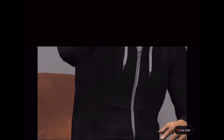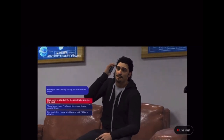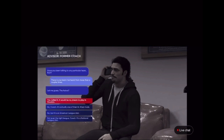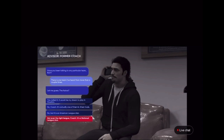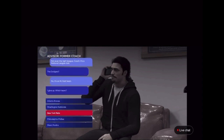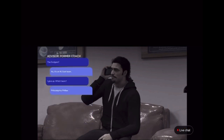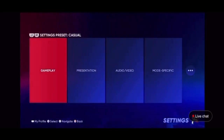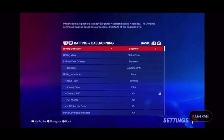This is a very, very important part — you cannot miss this. You have to make sure you get this right. Click Philadelphia Phillies. There are multiple ways to get there: just click National League, NL East, or NL East rival. Just get to the Philadelphia Phillies and then click right to make sure that your hitting difficulty is set to Beginner.